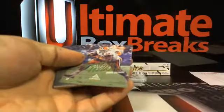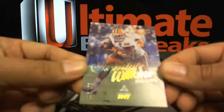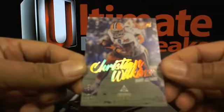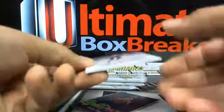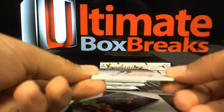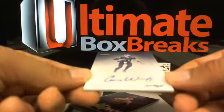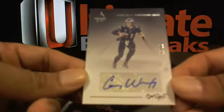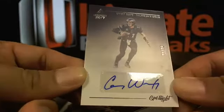As soon as we're done with this half case break I'm gonna find a way to get the chat on. Christian Wilkins out of 275. I really like seeing some vet stuff in here — Carson Wentz going over to the Eagles, that's Joe Canneau out of 25.